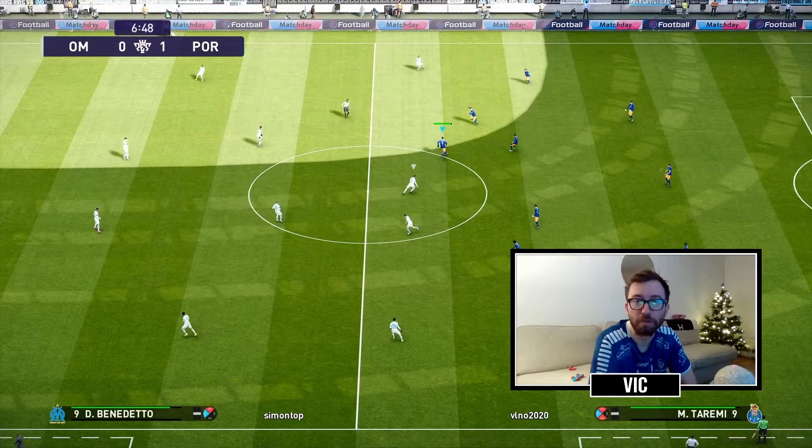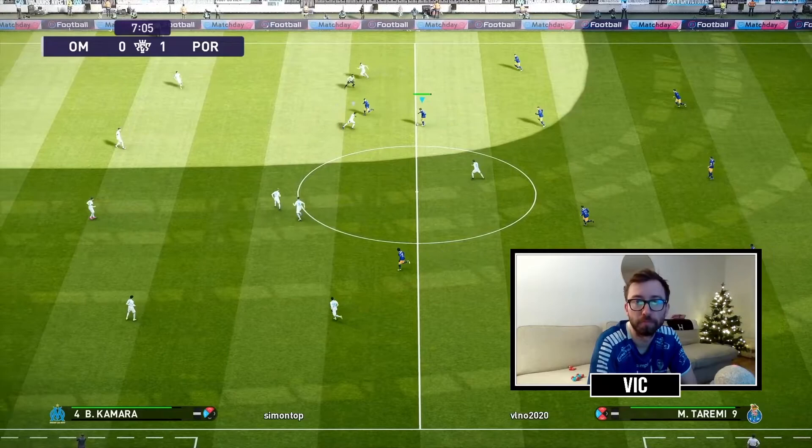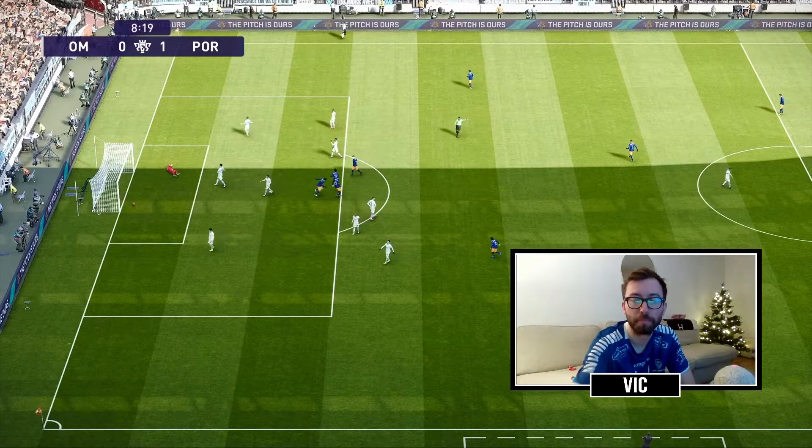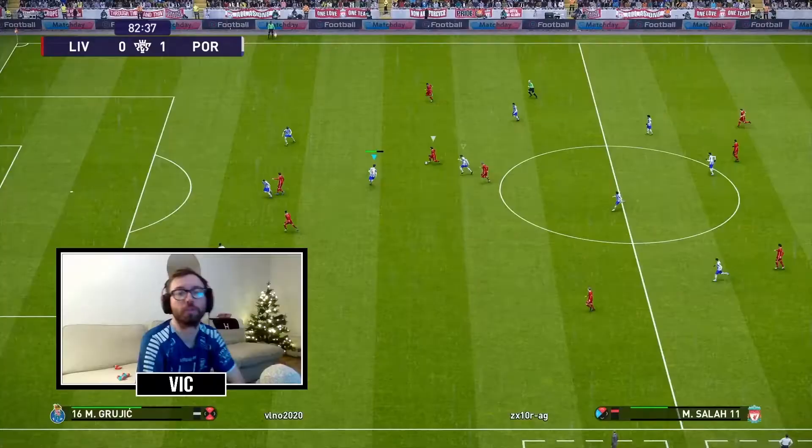In this clip we're going to see a Felipe Andersson goal. It all starts with Taremi winning the ball back, doing a one-two with Ottavio, and Ottavio finds Felipe. You see Felipe positioning to get a shot off and he curls it into the corner.